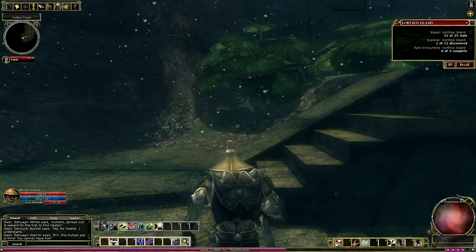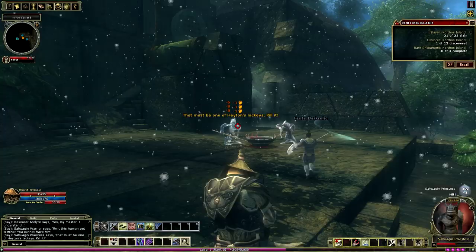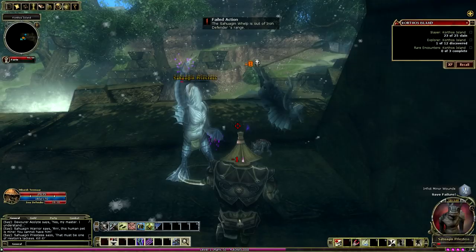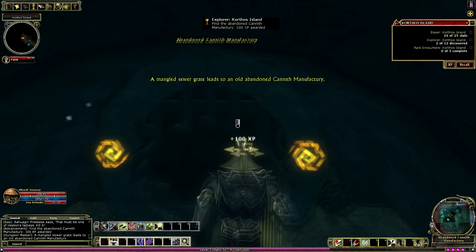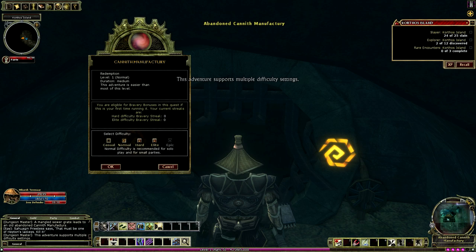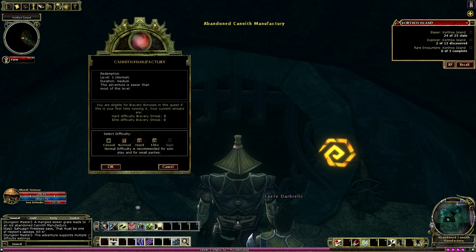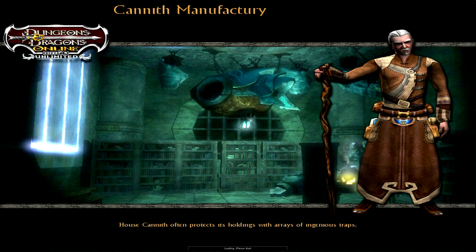Let's head up around the corner here. Necromancer's Doom is just right on top of this staircase. A mangled sewer grate leads to an old abandoned hammock manufacturing — they're scattered throughout the wilderness area here. Oh, this is actually the Redemption quest; I thought this was Necromancer's Doom. Necromancer's Doom is down around the way. So this is Gaineth Manufactory — let's jump right in.